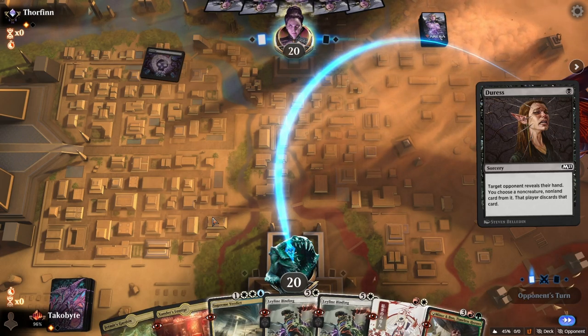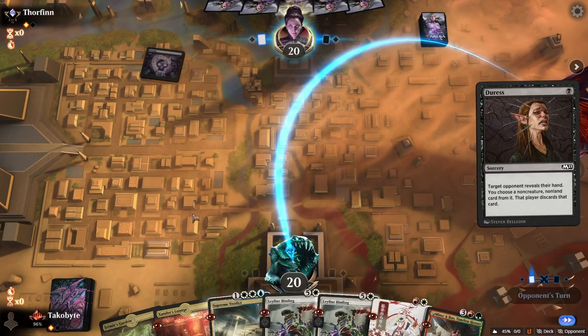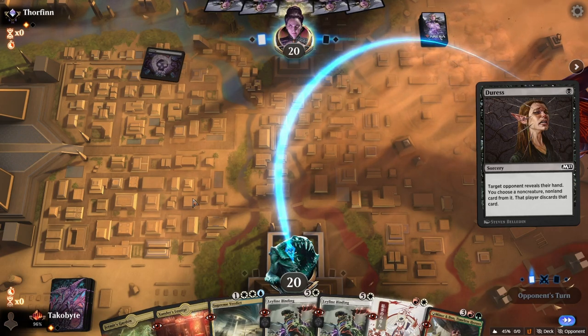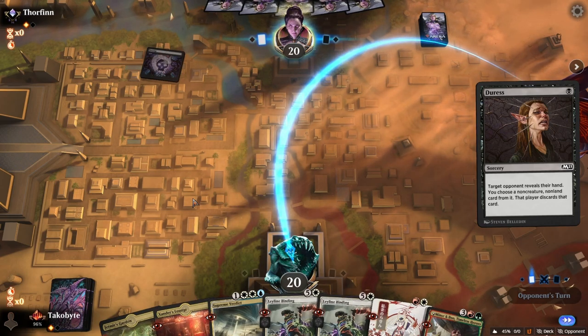We're playing 26 lands, so there's a really good chance we'll keep drawing lands. My hand is kind of stacked, honestly. I believe you take Leyline Binding, right? Because Leyline Binding is a 1-mana card right now.